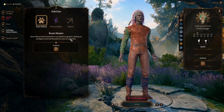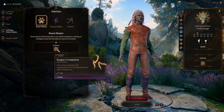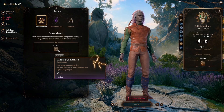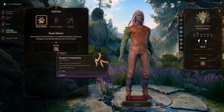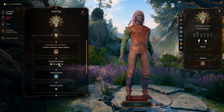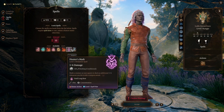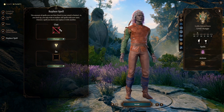At level 3 you get to pick the Beastmaster subclass and gain the ranger's companion. These companions will get more powerful as you level up, looking visually different and gaining new powers and abilities. At the end of the video there's a showcase of all major pet options at level 12. You also gain one additional level one spell slot and can pick another spell, with the option to replace spells you've outgrown.